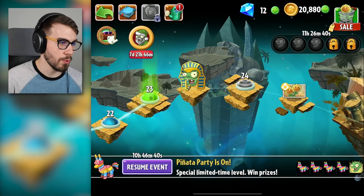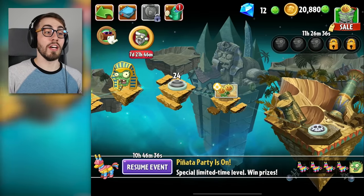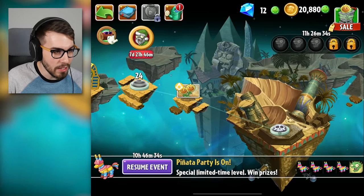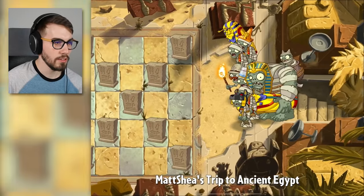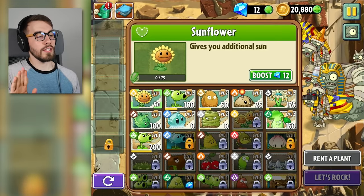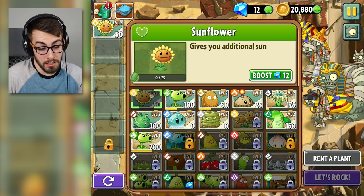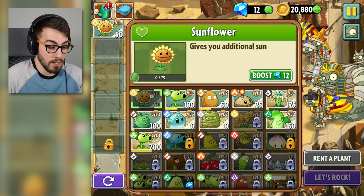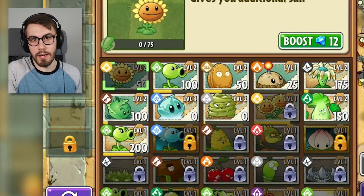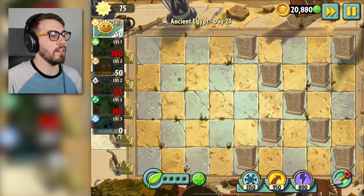We're on level 23. And then we got level 24 — the twin sunflower — and then something that's going to kill me. There's a gargantuar here, guys. That's fine. I got it. We're going to go sunflower. I said nothing too crazy, guys, but that was a lie. I got a repeater — that's pretty crazy, right? Oh wow, that's such a beautiful formation. I love it.